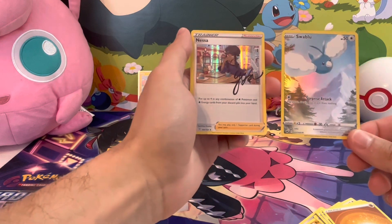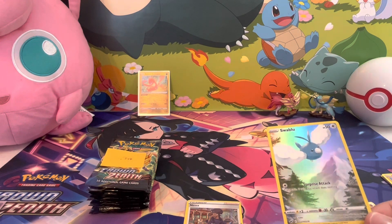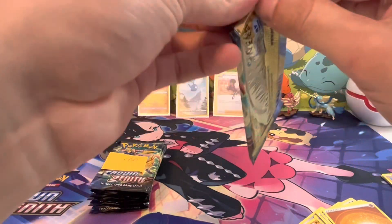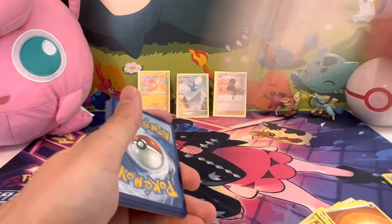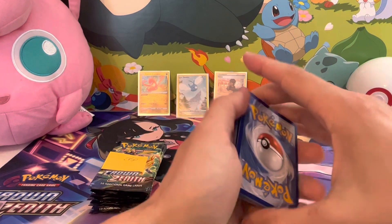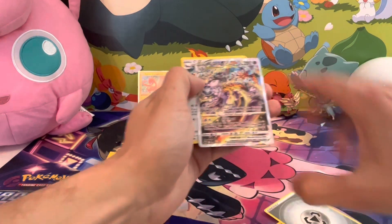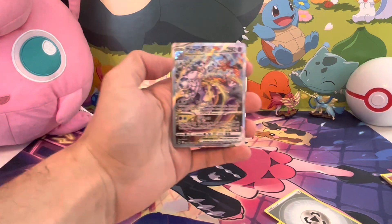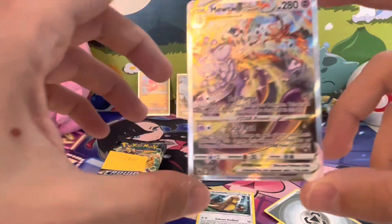And a Sinistea card — very interesting, the lightest packs and I got two hits in. Let's go to 0.748. One, two, three, four — Metal Energy, let's go! The Mew VSTAR — let's go! Oh my gosh, one of the best cards in the set, let's go! Look at the centering on that — this is perfect.